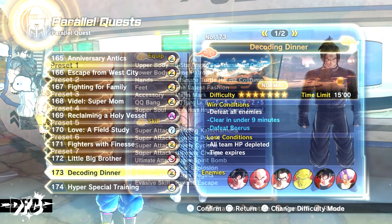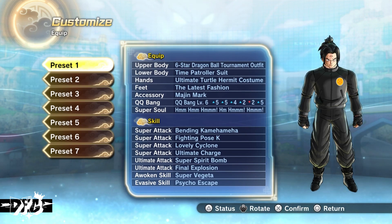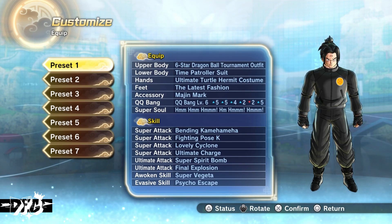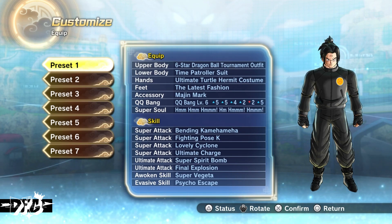Now let's move on to the build. This is one of my favorite builds to use in all parallel quests because it makes it go ten times easier. For super attacks, I have Bending Kamehameha, Fighting Pose K, Lovely Cyclone, and Ultimate Charge. For ultimate attacks, I have Super Spirit Bomb and Final Explosion. For my awoken skill, I'm using Super Vegeta, but you can choose any damage-boosting awoken skill for your race.